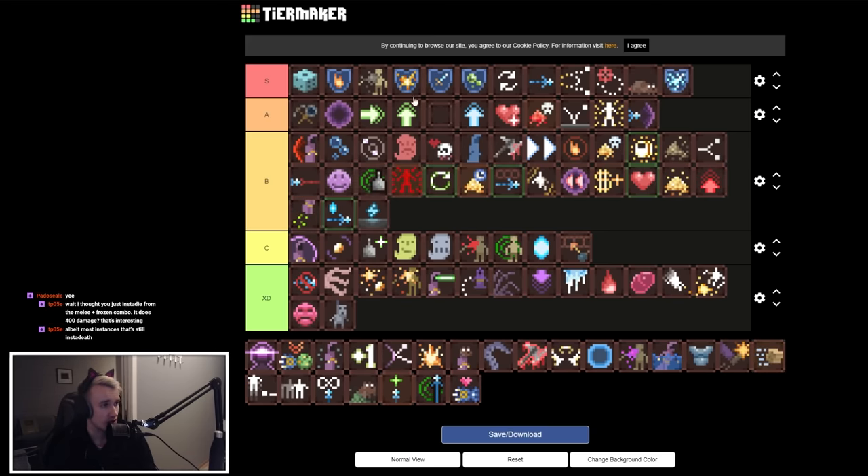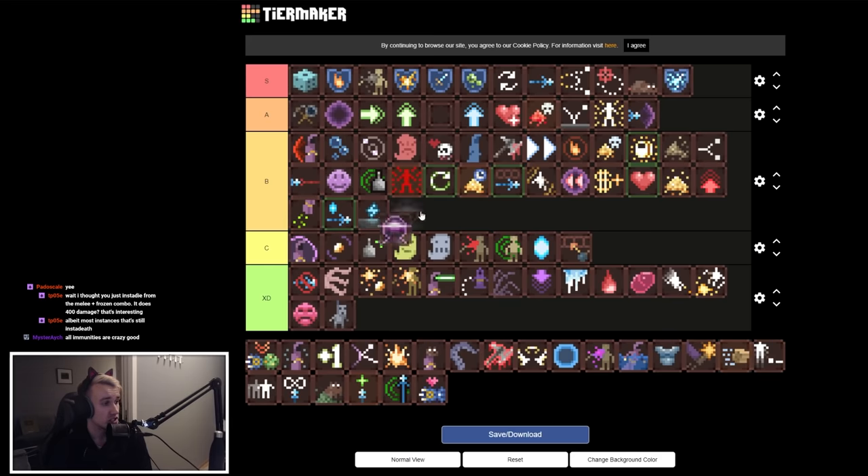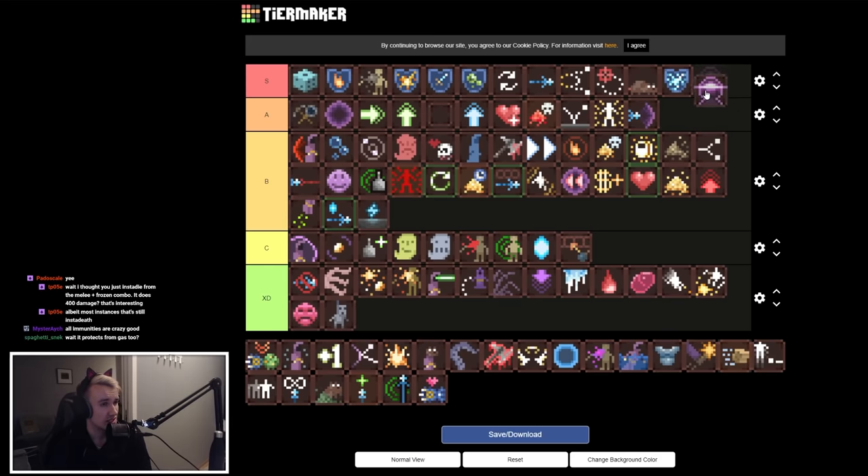Item Radar is quality of life — wouldn't pick it early but late game it can be nice to locate hearts and chests. All Seeing Eye is gonna be low S tier — it gives you the full map permanently. You can see everywhere, there's no reason not to have it. Always good.